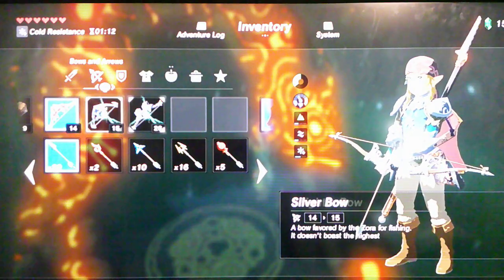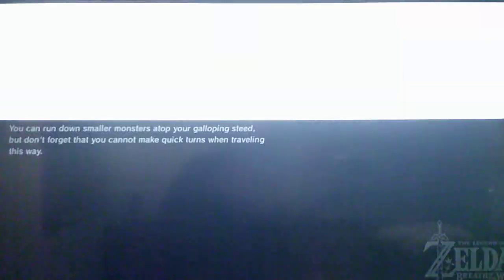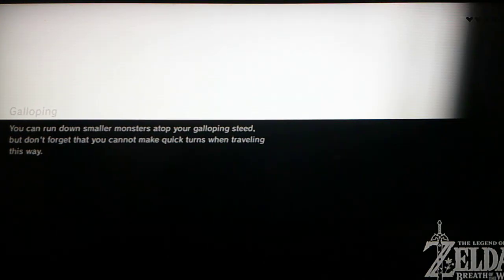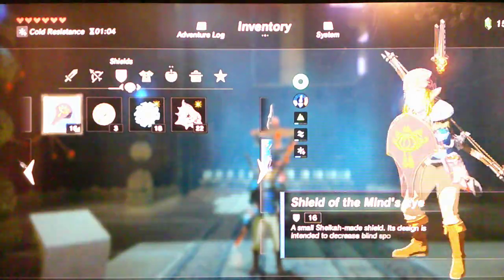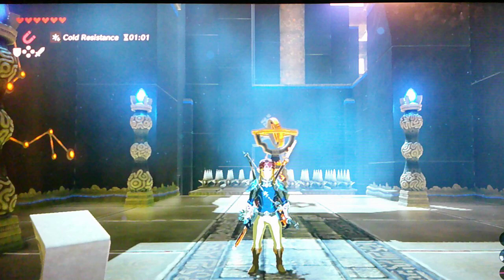I'll show you guys a glitch — maybe next episode, maybe the episode after that — on how to get the Master Sword early in the game. You don't have to wait. That's it for this one. We've got this — Amoratus. I'll see you guys in the next video, we're gonna save here. Link says bye, and so do I — bye bye guys!